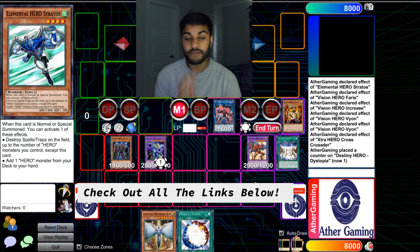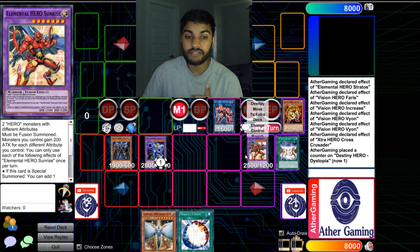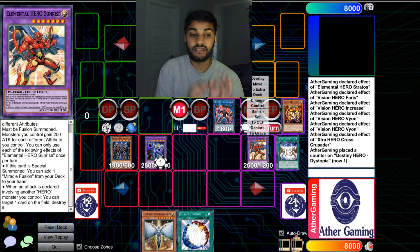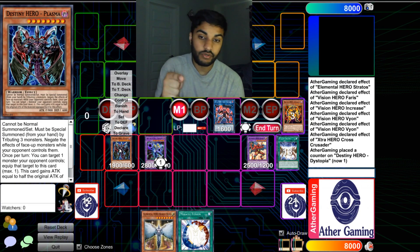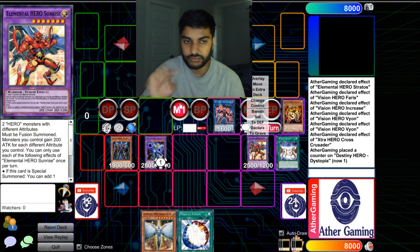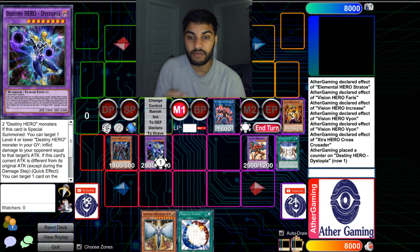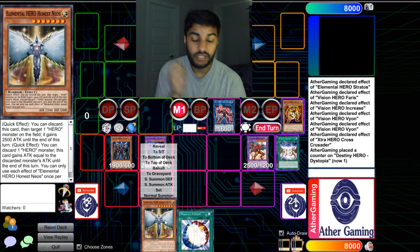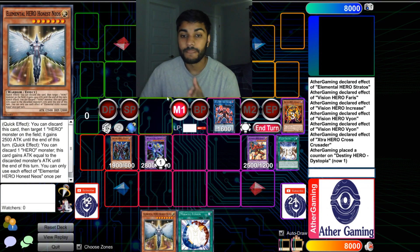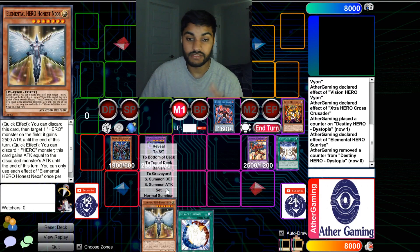So the board is: from that hand we netted a Sunriser, and Sunriser gives us a Miracle Fusion for follow-up next turn. Sunriser also provides protection — when an attack is declared involving another hero monster, target one card on the field and destroy it. We have Skill Drain on board, so our opponent can attack almost anything and we can destroy it with Sunriser. On top of that we have Dystopia — essentially a Dryden — he dies during the end phase but we'll get at least one pop. We also have Honest Neos in hand for next turn.